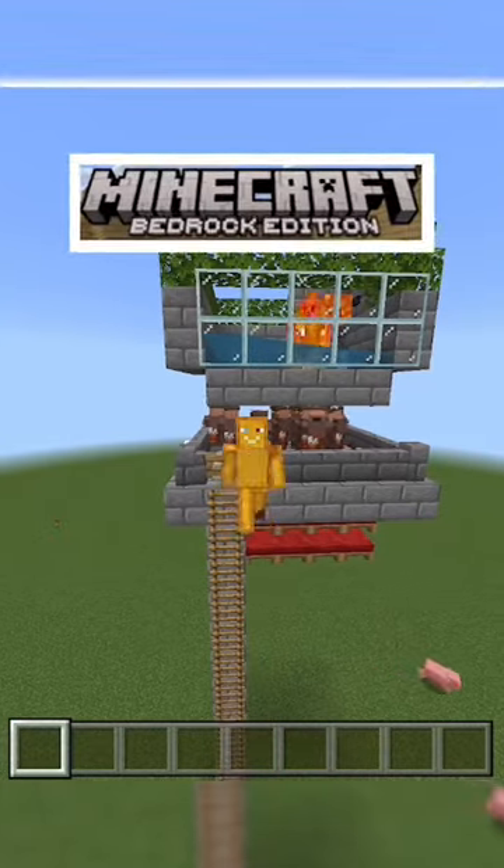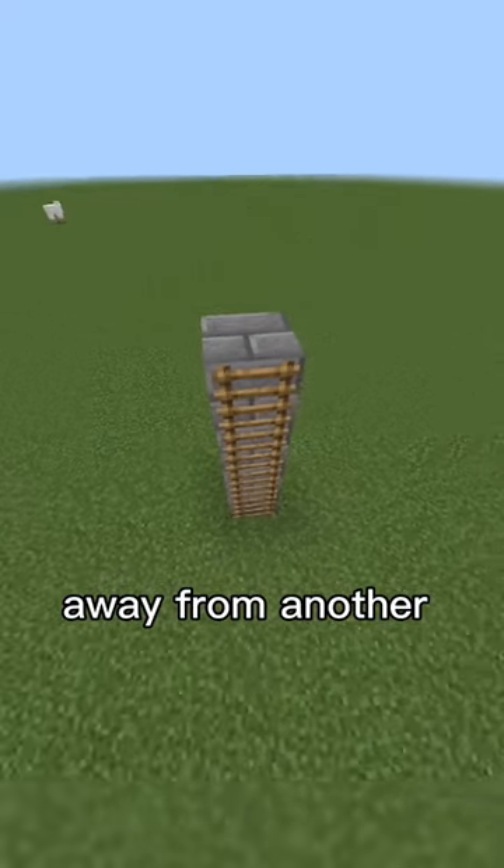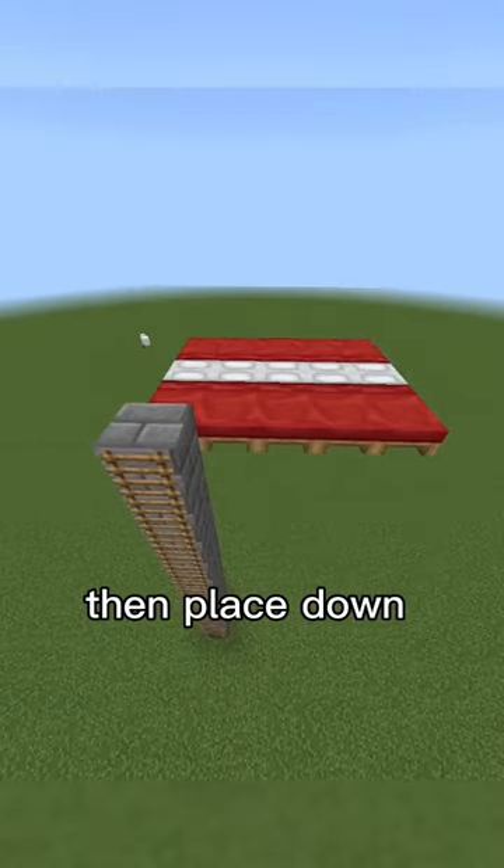The best compact iron farm in Minecraft. Here's the materials list — pause it now to see it. Start this build 10 blocks away from another solid block and 64 blocks away from other beds, then place down exactly 20 beds.